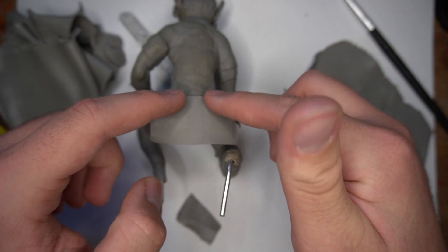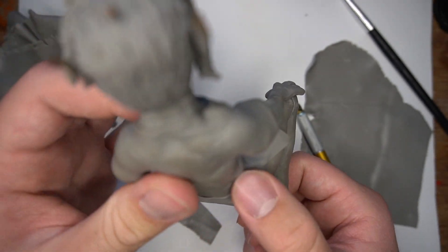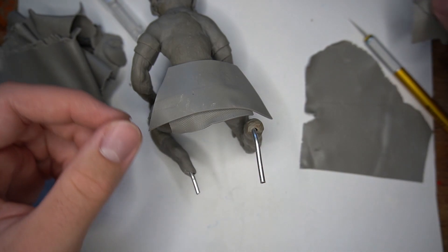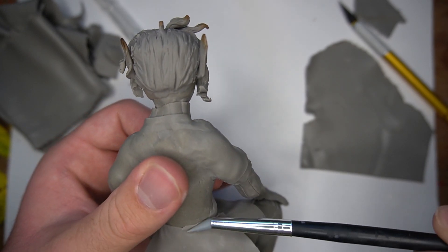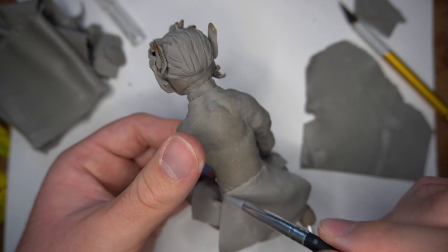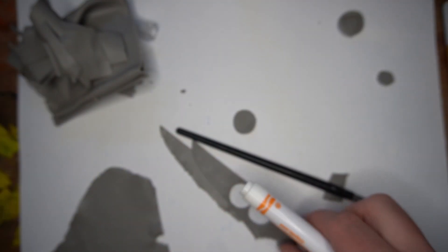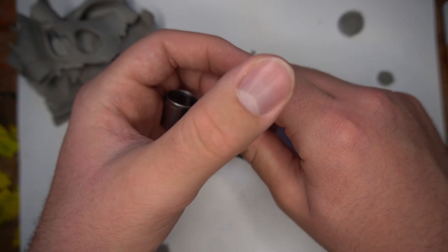I rolled out a big rectangular piece of clay and rolled a bit of a pattern into it to give it a chainmail-ish look. He's got his rest of his tunic, which is just like a trapezoid shape. And right here is his shoulder pad — it's a circle with another circle cut out, and I used a marker tip to do that, then smoothed it on.